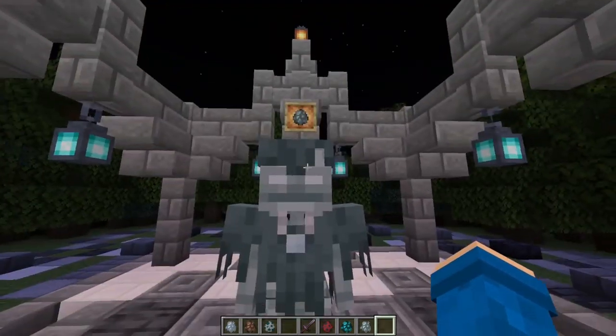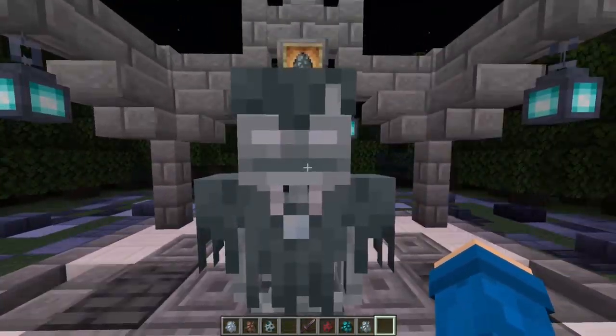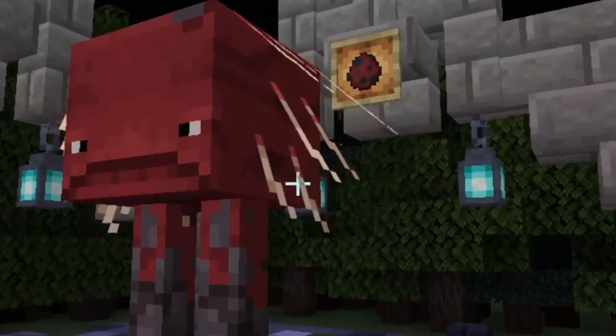These guys are strays — cool mobs that spawn in desert biomes. Whenever they shoot their bows you will get slowness. I'll rate them a 7 out of 10. There's not much else to say besides them being a cold skeleton.